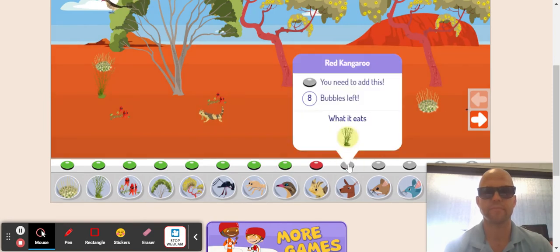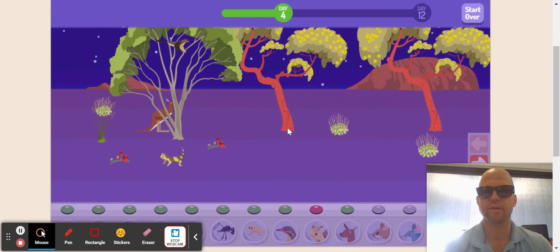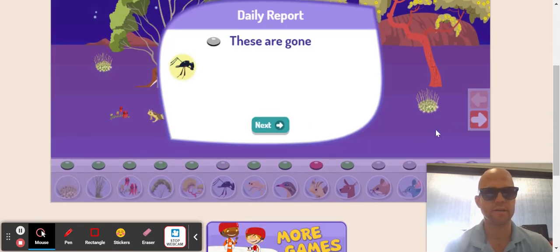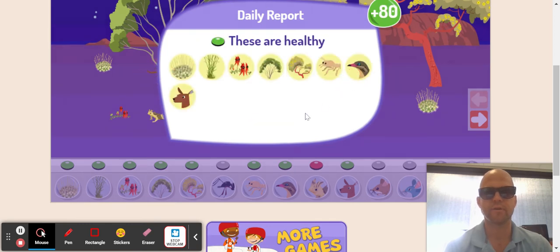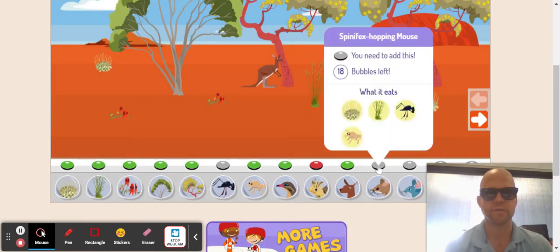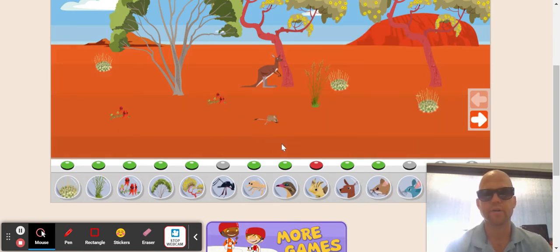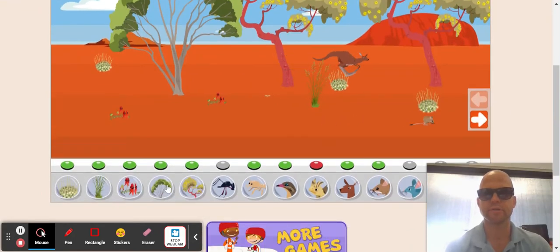What does that thing eat? That eats that. So can I put that right over here? Oh, it's a kangaroo! I should have read. And my ants are gone again. My thorny devil is less healthy — oh, they're healthy! Nice. Let's add some more plants for my kangaroo. What does this thing eat? This thing eats all that stuff. So let's add one of these. Probably should have had some more plants. They seem pretty healthy.